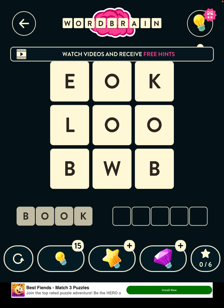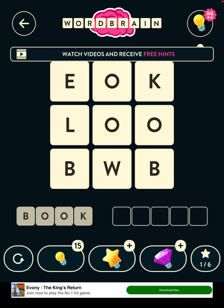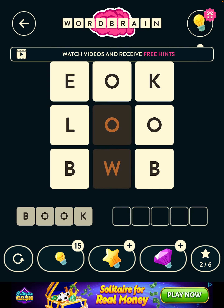Right, okay. So you need to get the letters in the right order. Elbow is one word by the looks of it, and book — but you need to choose the right O's so that you don't block yourself in with the other word. Just trying to see where the other words are. Maybe no... no, owl.